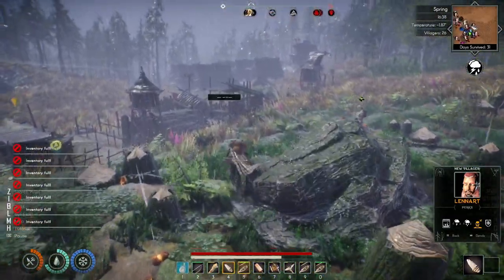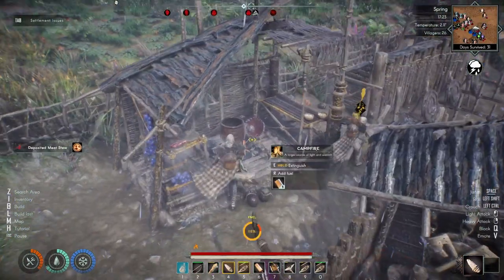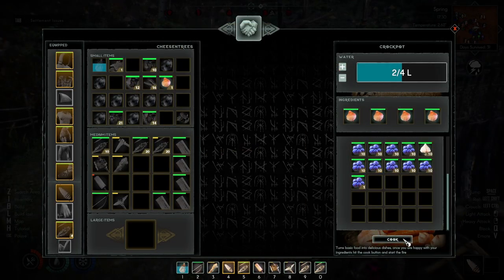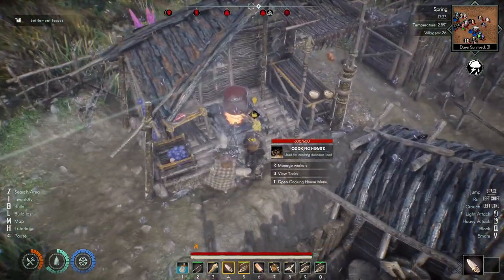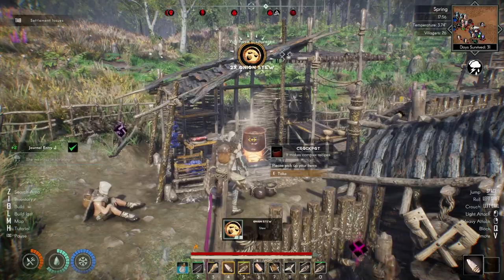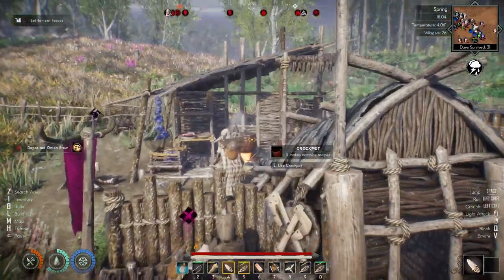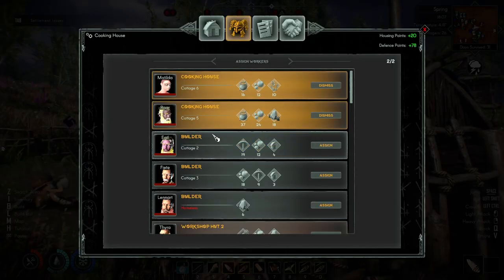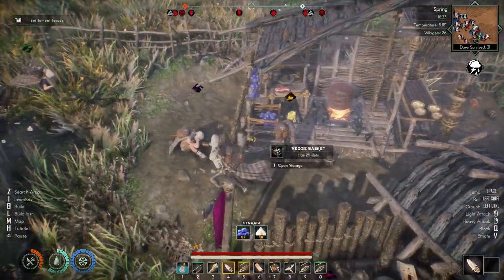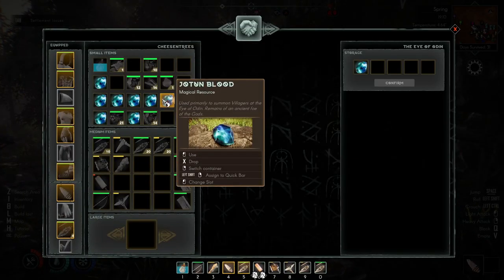I've got a bunch of firewood, I'm gonna throw it in here so this stuff cooks faster. I'm gonna put two waters in, put four onion in and cook — don't mess with it. Onion stew, baby! Now we can add onion stew as a task. Now we have it as a task. Put more Jotin blood in here.